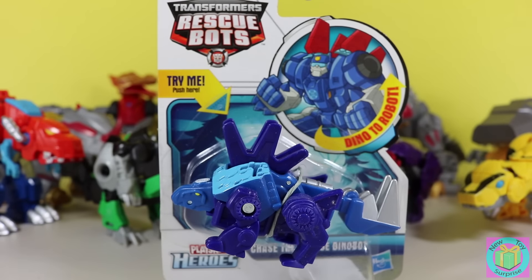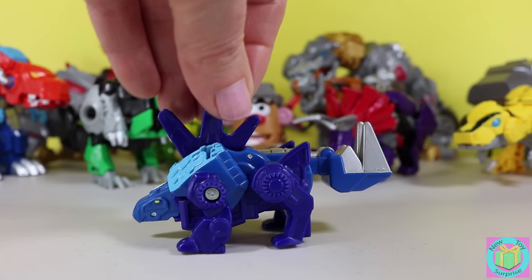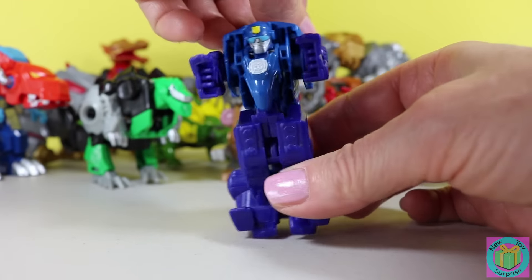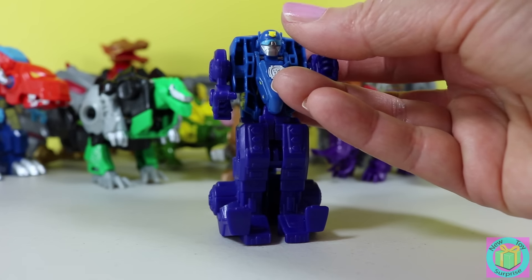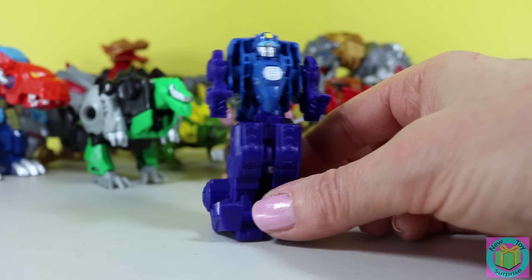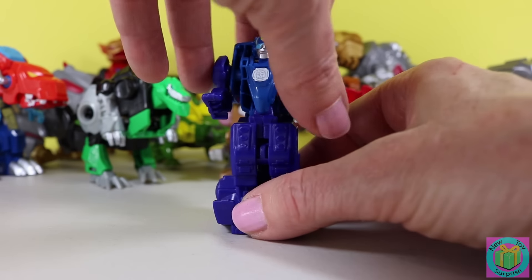Let's get Dinobot Chase out of his box. We push down here for tail smash action, and we pull his legs back to transform him into a robot — his arms can go down. Now he looks like Chase the police bot. Do you have a favorite Dinobot? If you do, post it in the comments below. Let's transform Chase back into a Stegosaurus.